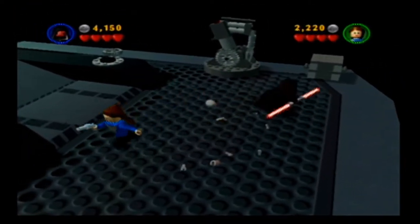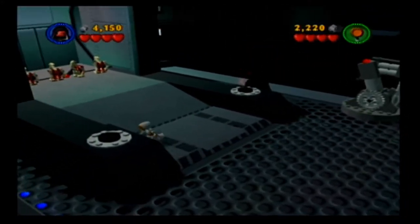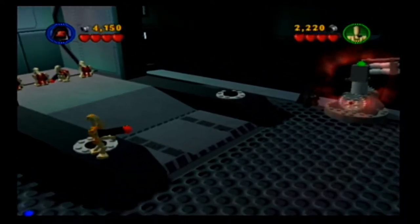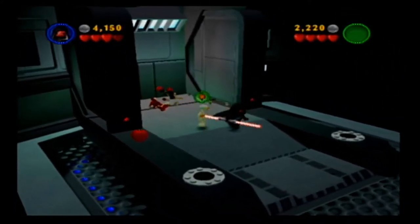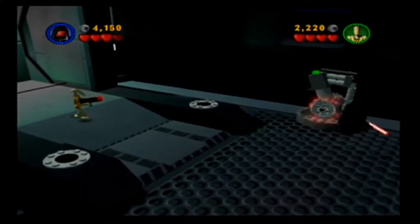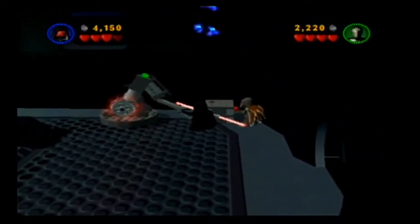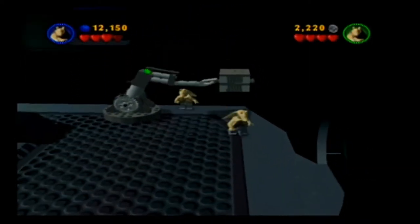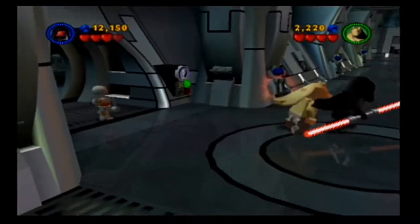Get out of here! You wouldn't do that to me, would you? No, I guess not. I guess I need to be able to jump. Fine. I don't want to kill all my friends. Roger, roger. And then normally that would just summon all the people. But the thing is, when you are the battle droid, it doesn't work like that. That's literally just purely for aesthetic purposes.